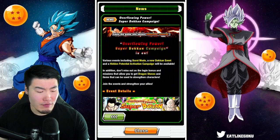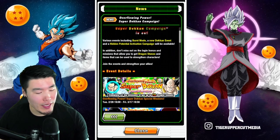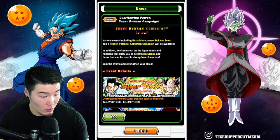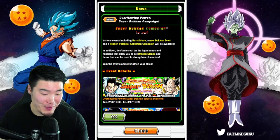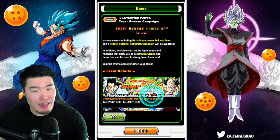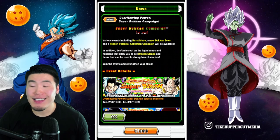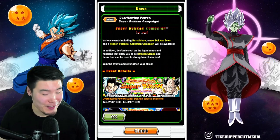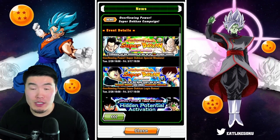So far this campaign sounds very generic. The first thing we have are some special missions that give you up to 12 dragon stones. I'm not really sure why they're advertising that on the banner because 12 is just not a lot of stones, but it is what it is. So 12 stones from the missions, and we have the login bonus which is most likely just one stone per day.